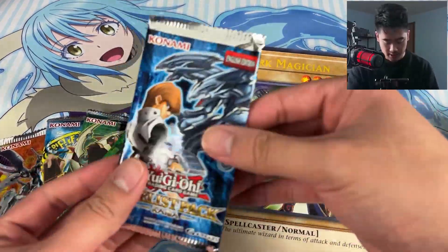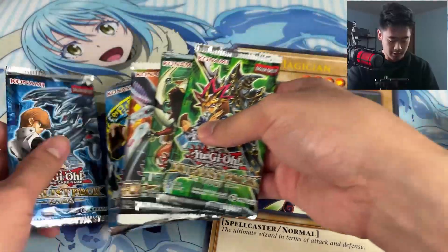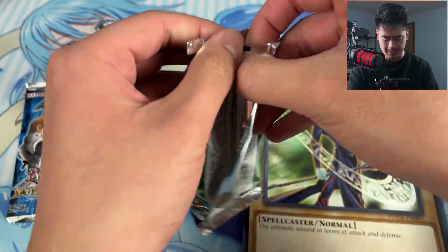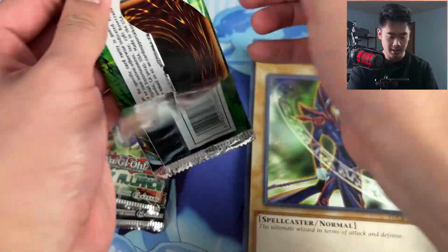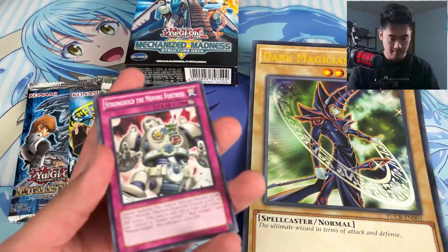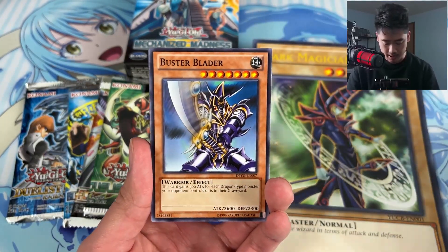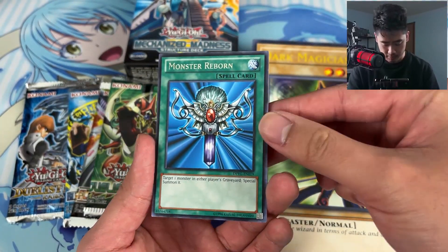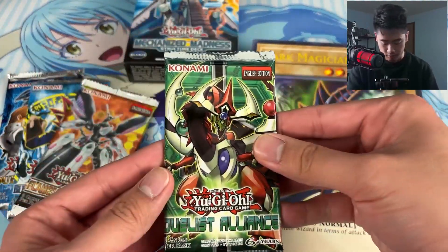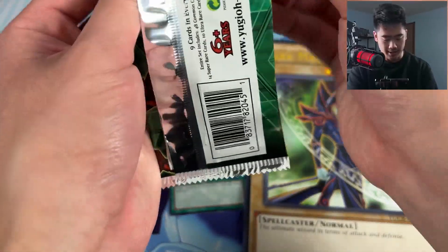It'd be cool to get that old school rare. Let's start in order. Duels Pack Yugi — I don't think there's really anything great here, maybe Polymerization. I think Poly's in here. Queen's Knight, Black Luster Ritual, Buster Blader, and a Monster Reborn rare — not bad. Looks pretty cool for the old school. Duels Alliance — maybe we get an Ultimate Rare right here.